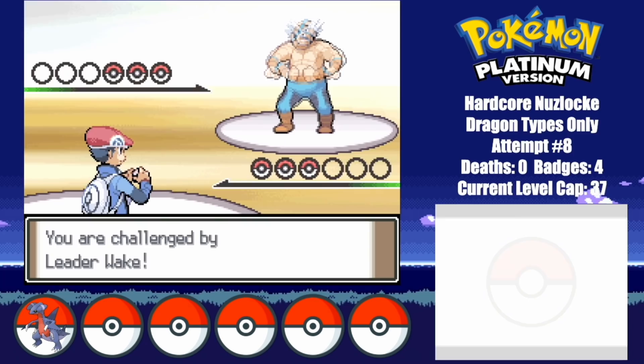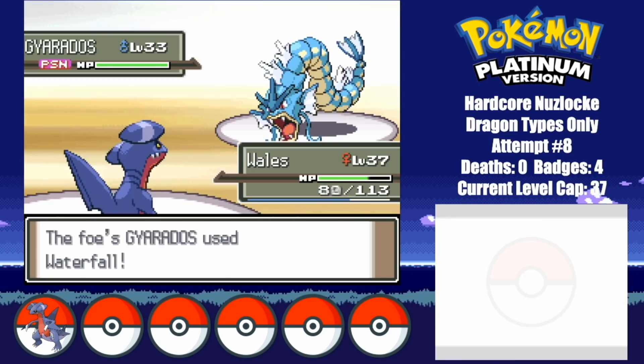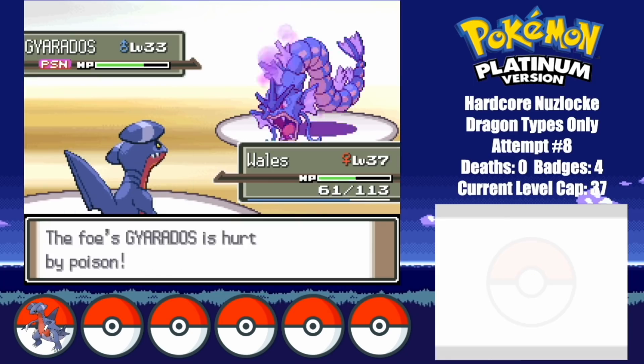Now for the fun parts — Crasher Wake. I literally had no idea how to beat this gym with only Whales, so I had to rely on the good old Double Team toxic stall. I start the battle off with a couple of Double Teams, after which I go for a Toxic.